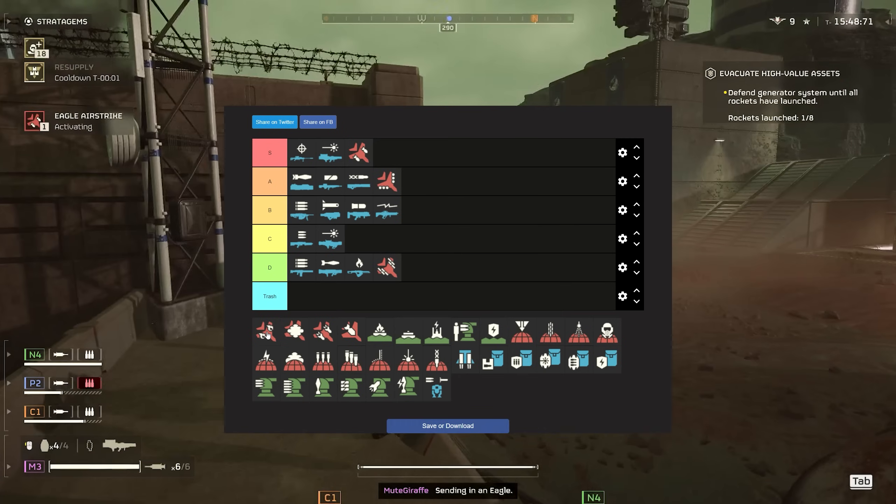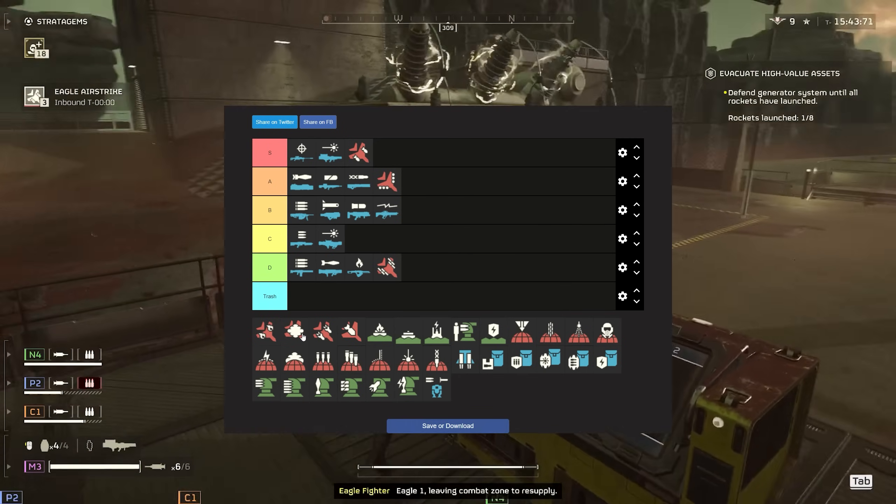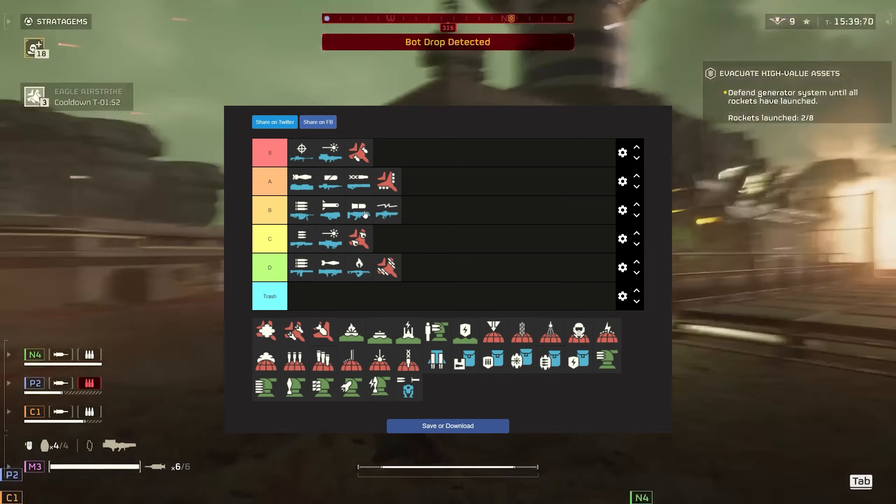The flamestrike — dot damage in particular, especially against the bots, is not that great. So I'm going to have to give this C tier. It just doesn't kill them fast enough.